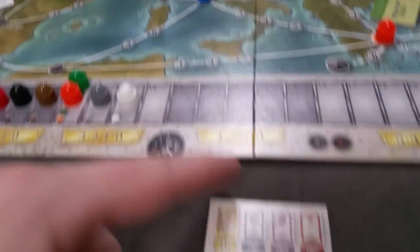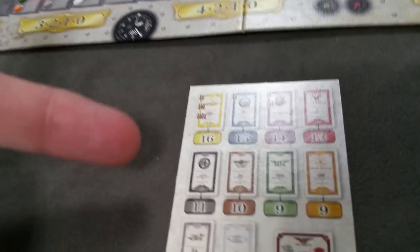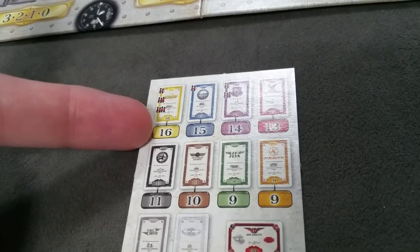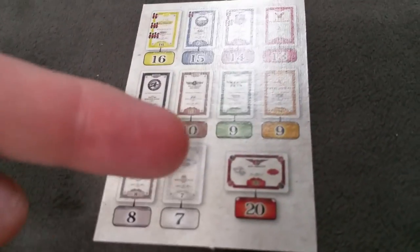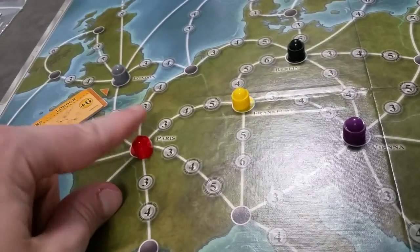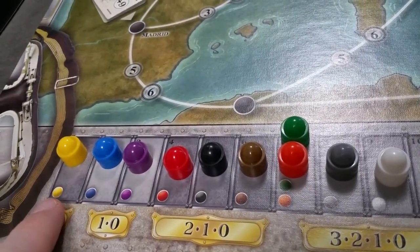Set up the initial stock companies on the board. There are 10 companies laid out, plus the one Abacus company where you'll create a deck of their 20 shares. The number on each card indicates two things: the number of shares available — so the yellow company has 16 cards — and also the number of airplanes that company has available to expand routes. For each of the ten starting companies, you'll place one token on their starting city matching their color, and a token on the share value track.